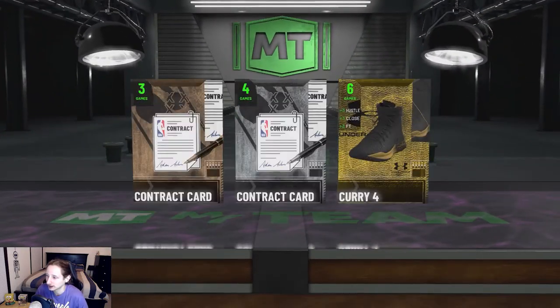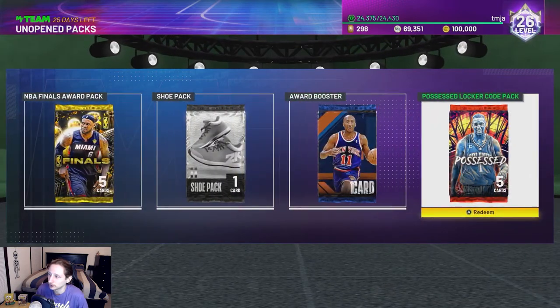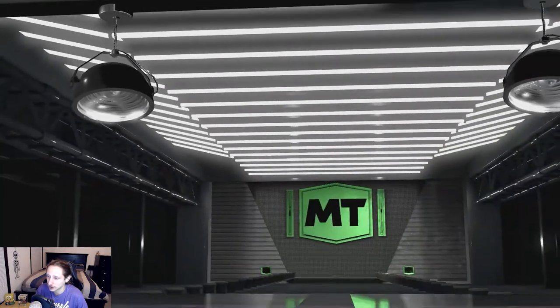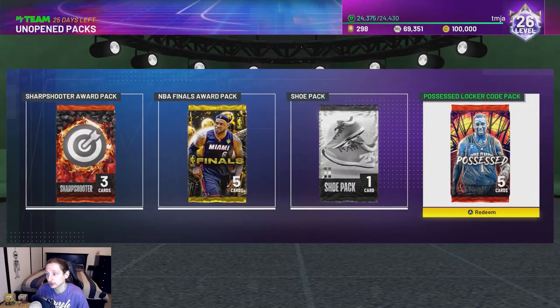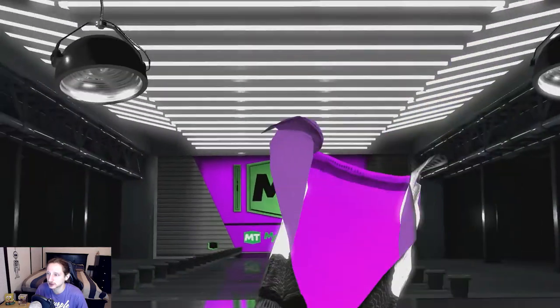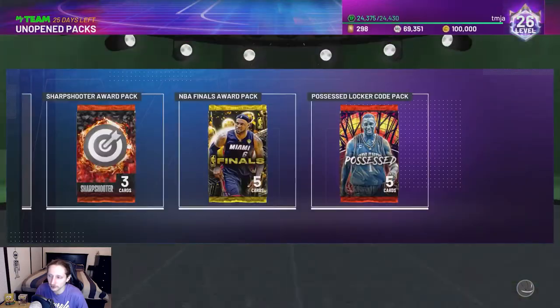Let's go ahead and open this gold consumable pack that we got from one of those locker codes. Pretty anticlimactic — we got some contracts and a shoe. The shoe will quick sell for a little bit. Let's go ahead and get this Derek Harper card — and he also has agendas as well, so that card isn't very good but he does have some agendas to do for some XP, which is pretty nice.